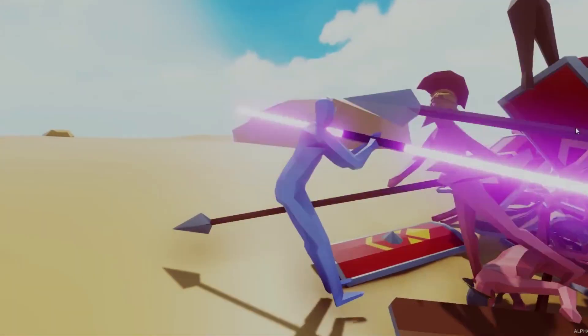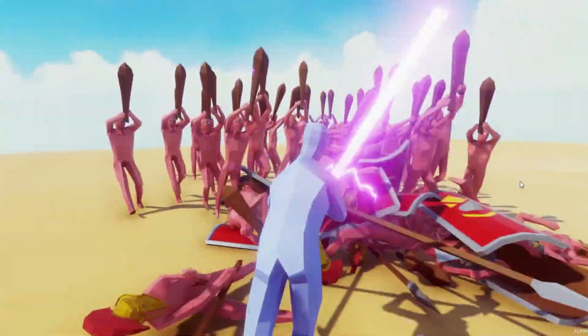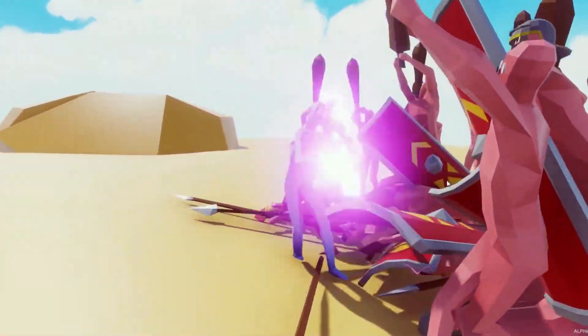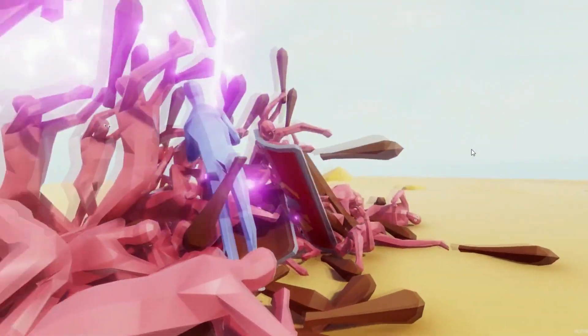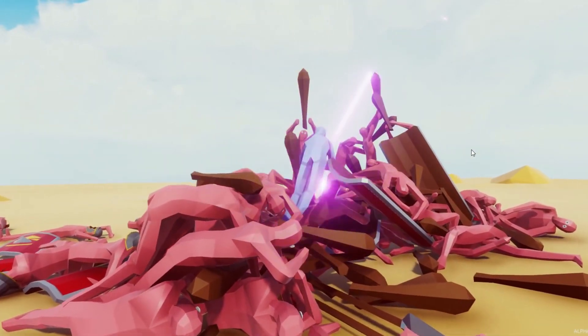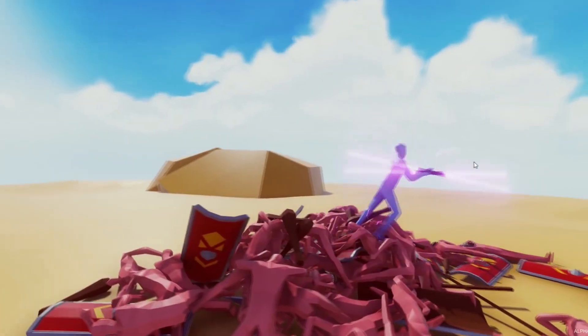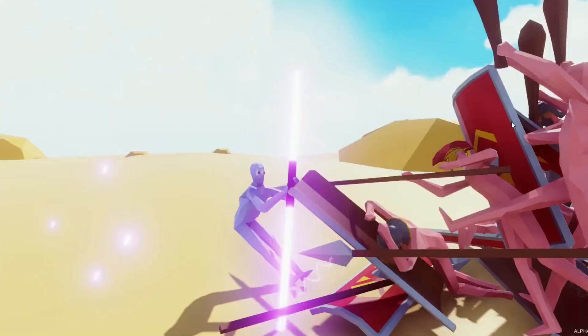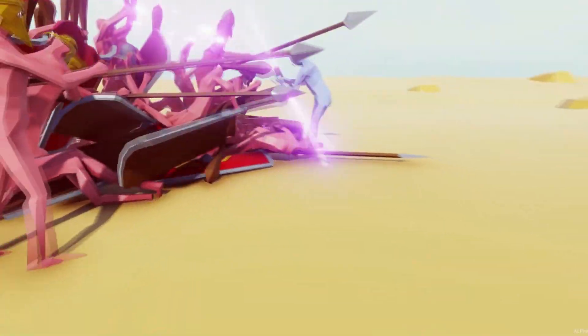Hello everybody, Gray Steel Plays, and we're back with more Totally Accurate Battle Simulator. No time for BS, so this whirly-gigging psychopath you see on the screen is one of three new units shown by the developer. This one in particular is your classic dual lightsaber, super-powered Donatello-esque bo staff wielding...